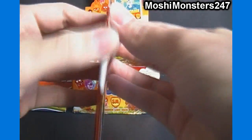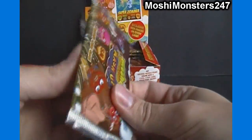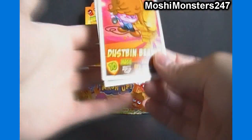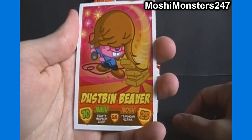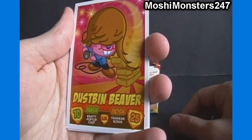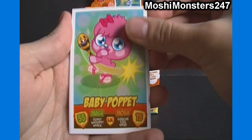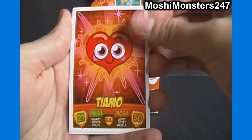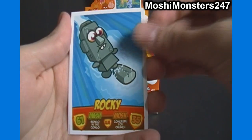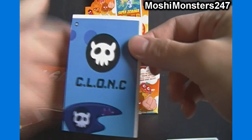So let's get right into it. 36 packs. The code card is the last card in the pack, so I've got to be careful not to show it as I'd like to sell the code cards online as well. Our first card for Series 2 is Duspin Beaver — I hate Justin Bieber, as I've made known in my Mosheling pack openings. Baby Poppet, Tiamo, Rocky, Got Clutch, and there's our code card.